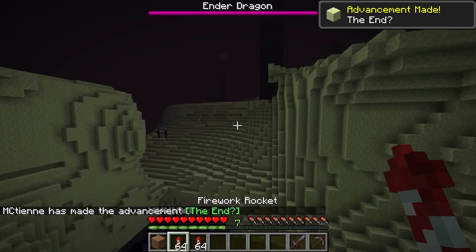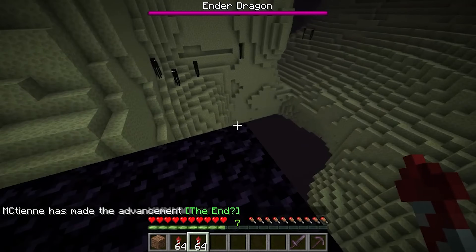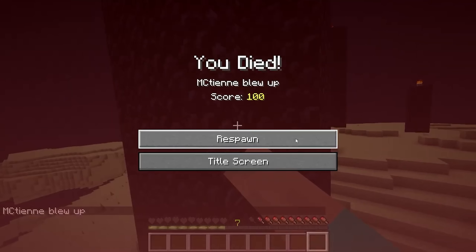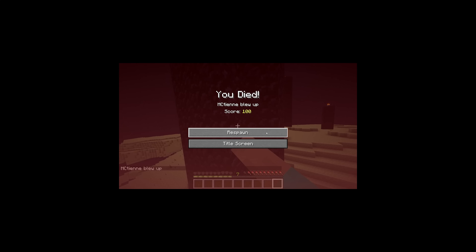Once in the end, our speedrunner attempts to use fireworks to travel, but fails terribly. He ends up being so bad that he literally dies in this speedrun. That's right — this guy cheated and literally still did not even finish the speedrun. That was hilarious!